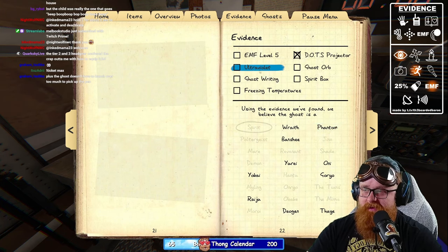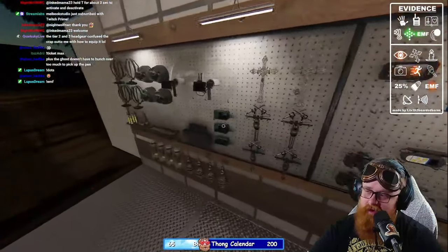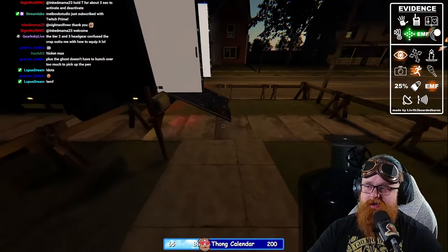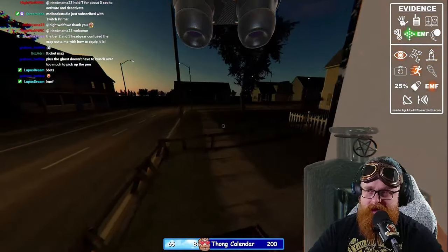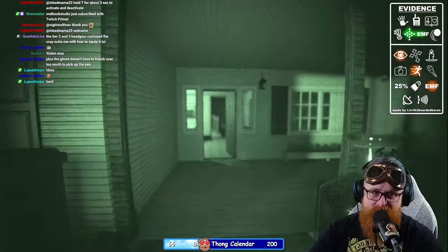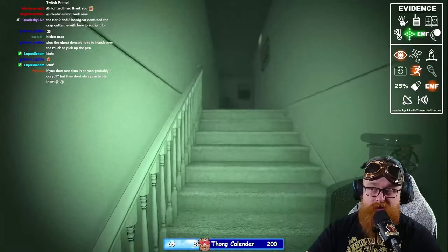We've got dots and we've got EMF 5 — so it could be a Wraith, Oni, Goryo, or Raiju. The tier three salt is really good for slowing down the ghost during a hunt. I'm also going to bring in the headset — this is arguably one of the most powerful tier three items. If you hold down T on your keyboard it gives you night vision mode, so even in the dark you can carry three objects and still be able to see, which is huge.